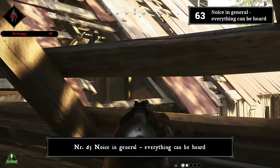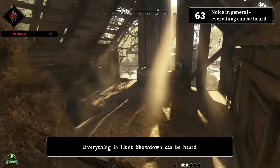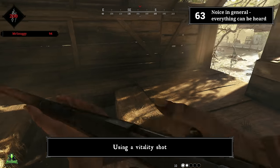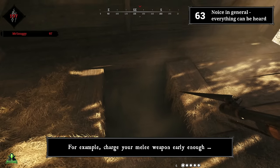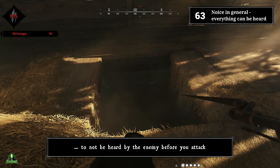Number sixty-three: noise in general. Everything in Hunt Showdown can be heard — switching weapons, charging a melee attack, reloading your weapons, bandaging, using a vitality shot. Keep this in mind: if you can hear it, the enemy can hear it. For example, charge your melee weapon early enough so you're not caught off-guard before you attack.